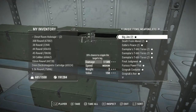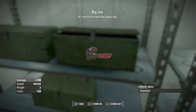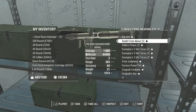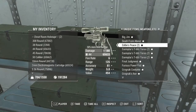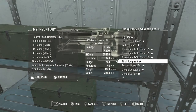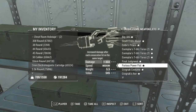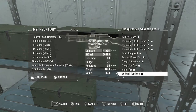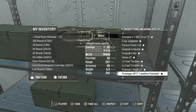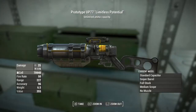What's this big gun? It looks awesome though — doesn't do as much damage, 25. 80 piece. Final Judgment — oh god! Power fist, Grognak costume max, prototype limitless potential, unlimited ammo capacity — yes!